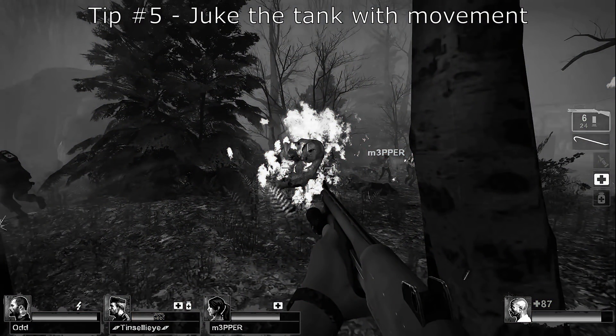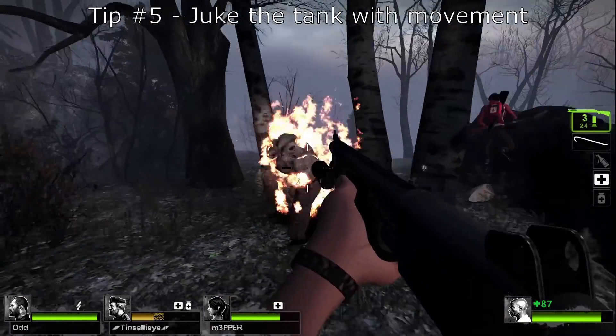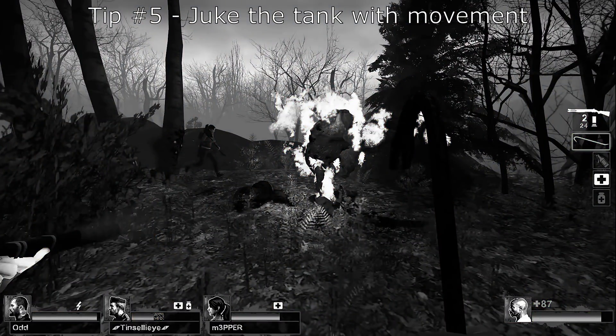As the tank comes in here I can tell his aggression is aimed at me, so watch what I do next. As he started to get close I made a super tight turn around that tree and used the terrain to my advantage. As long as I can keep him at a distance like that I can just continue to shoot him and he won't be able to touch me. Once he whiffs one of his punches I know I can go in for a free melee hit, and I do exactly that here.